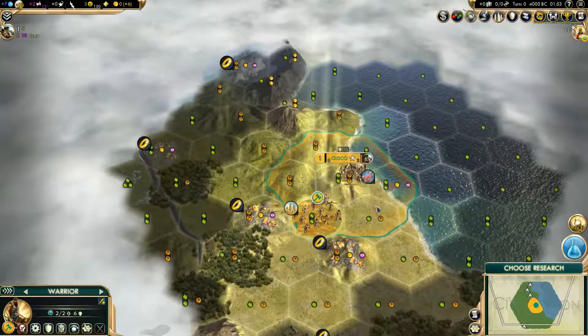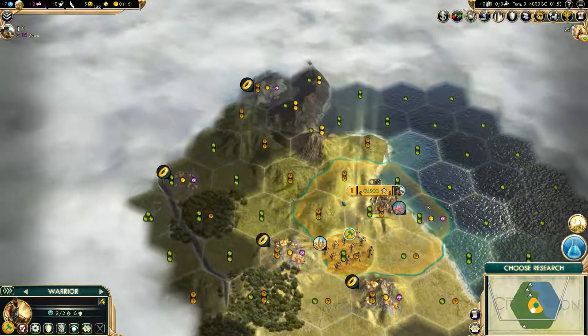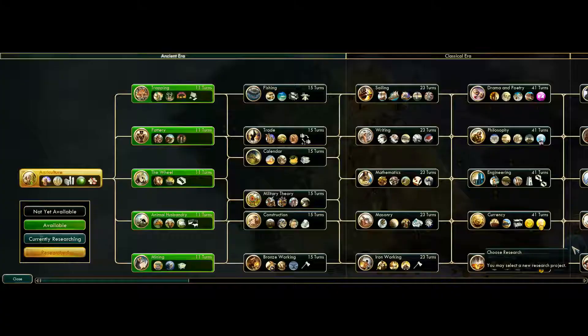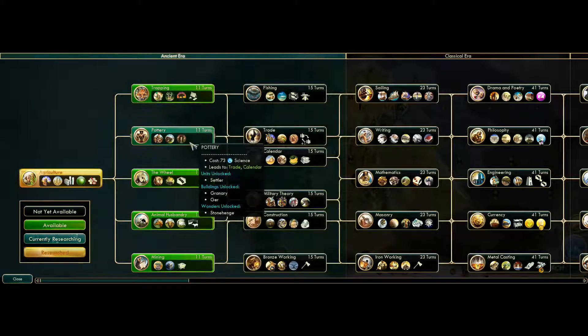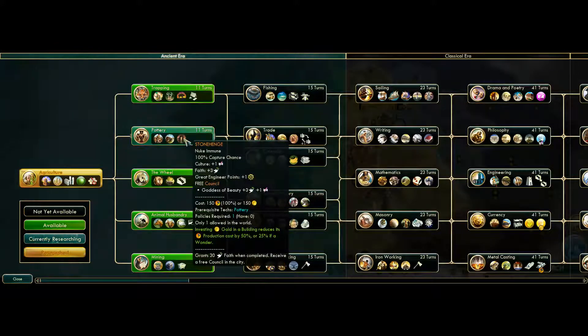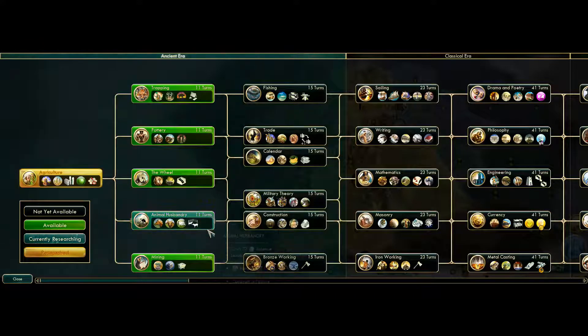As usual, we'll get a scout, and if I remember correctly, scouts as the Inca will actually pass over hills at like four tiles per turn — I think that's how that works. We have the slinger here which has the double attack promotion, which is pretty cool. They've changed a lot of things around since the last time I played, so I'm not totally sure where everything is or how everything works, but I'm sure we'll manage somehow.